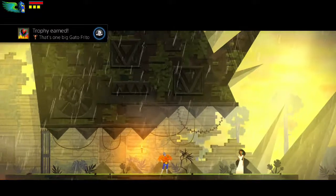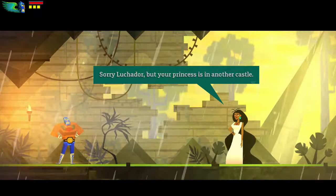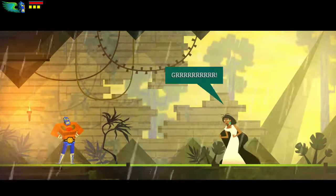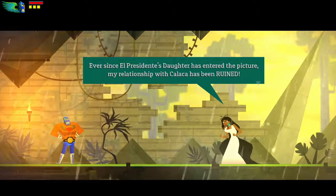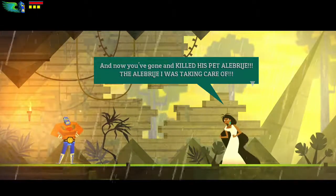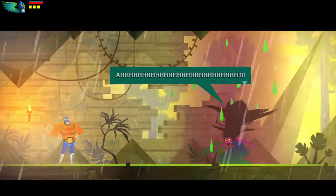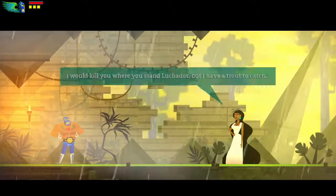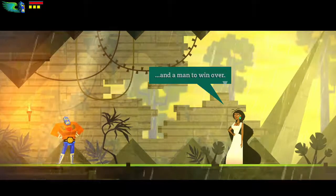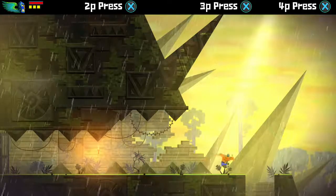You get the trophy - That's One Big Gatofrito. And another wonderful throwback - your princess is in another castle. It's great. Another castle with my boyfriend Kalaka. Ever since El Presidente's daughter has entered the picture, my relationship with Kalaka has been ruined. And now you've gone and killed his pet Alabrije - the Alabrije I was taking care of. Proof that beauty is not everything - do not make her mad, that is what we've learned from this.